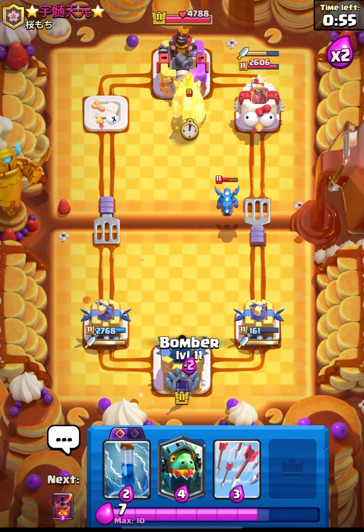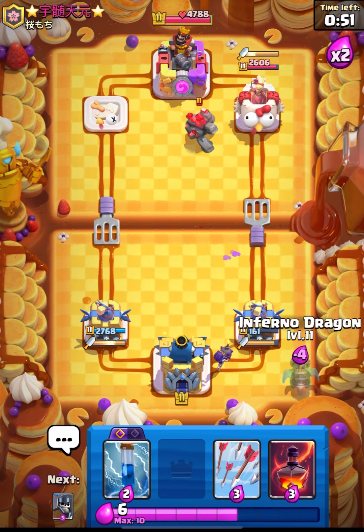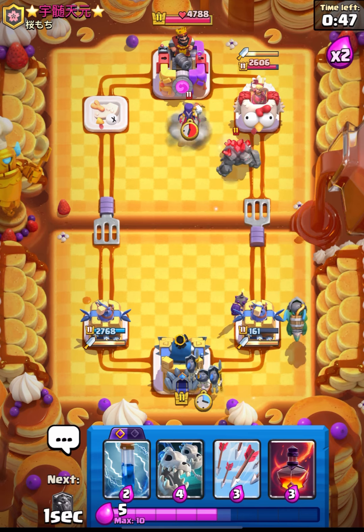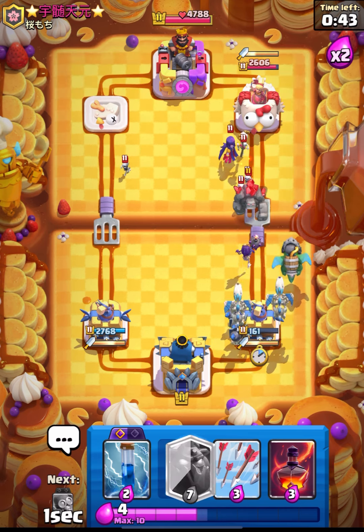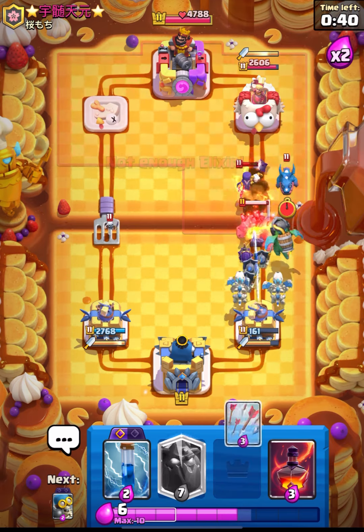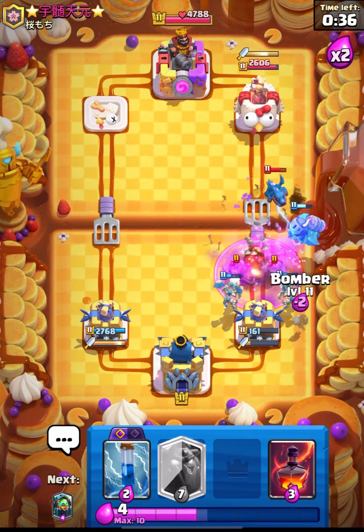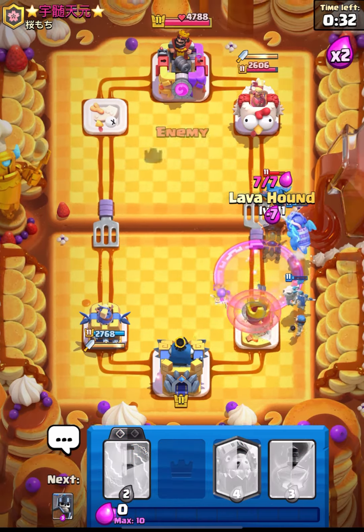Let's place our Bomb over here. His Golem will get the tower this time, so I will place my Inferno and try to figure out what we can do. I think we can create a really big push. Let's use Arrows over here — nice arrows for us. Let's get the counter push ready.